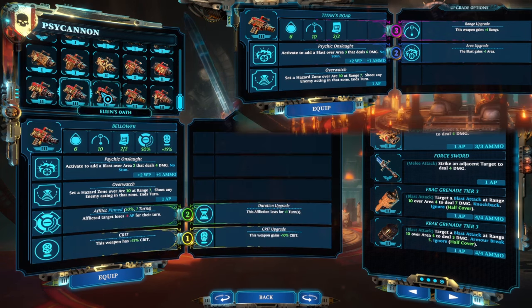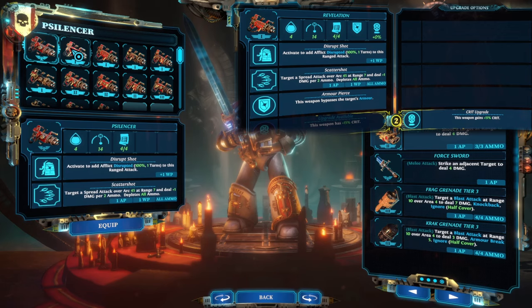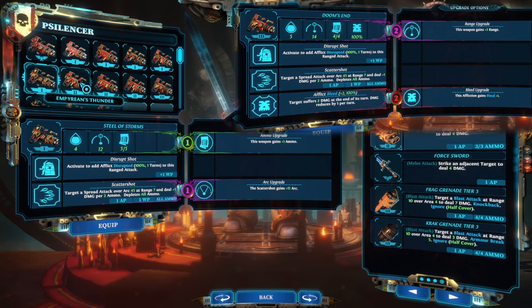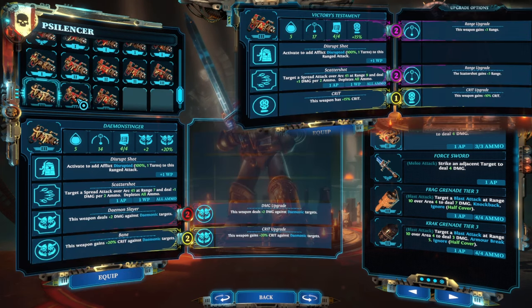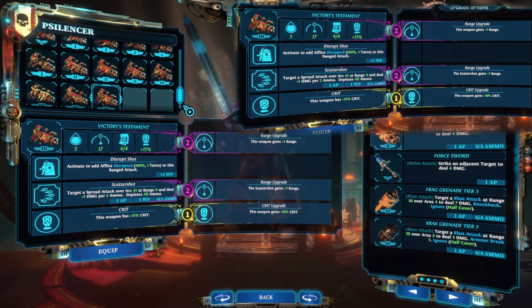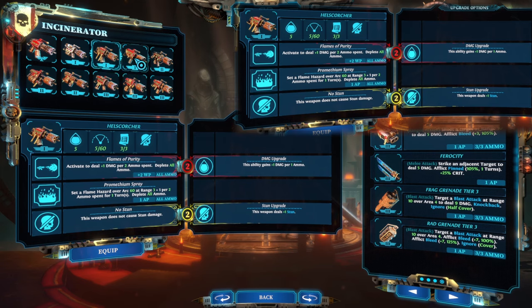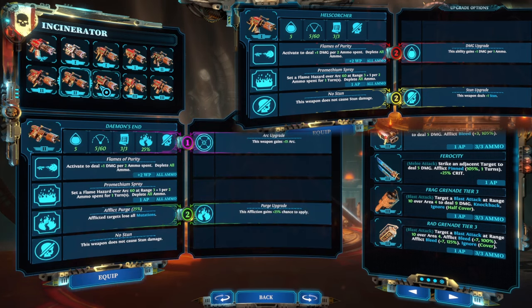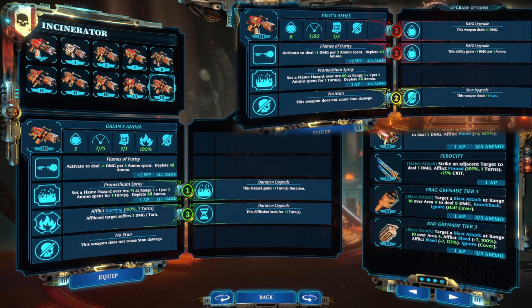Titan's Roar can get plus four range and deals six damage in an AoE. Sanction can do plus two stun in an AoE. Revelation has armor piercing by default. Doom's End inflicts plus three bleed per shot and has a long range of 17. Titan's Vengeance deals seven damage per shot, nine on a crit. Victory's Testament has extreme range of 20 and its scatter shot has plus three range, increasing the AoE. The Hell Scorcher has a higher base damage and can be upgraded to deal an additional plus one damage per one ammo on top of the normal Flames of Purity plus one per two ammo. Piety's Ashes, when upgraded, has seven base damage and also has the plus one damage per one ammo upgrade for Flames of Purity.